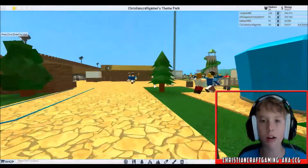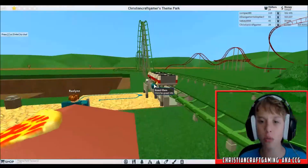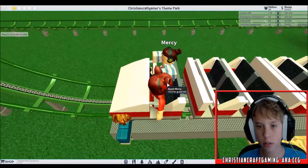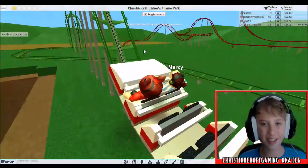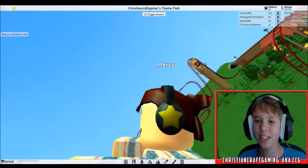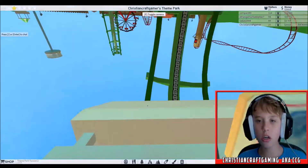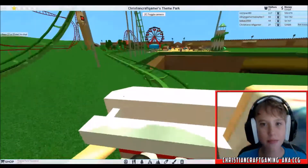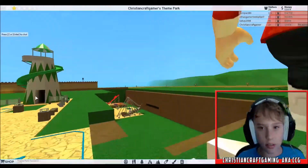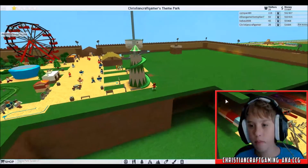We're gonna ride that little coaster now, and then we're gonna get back to my park because we are building up some money. I wanted to visit this park so we could ride the coasters. I get front seat! Hey Mercy, what's going on? Oh my God, I see that coaster going down — that's so scary! We got a vertical loop! That was fun. Kind of.